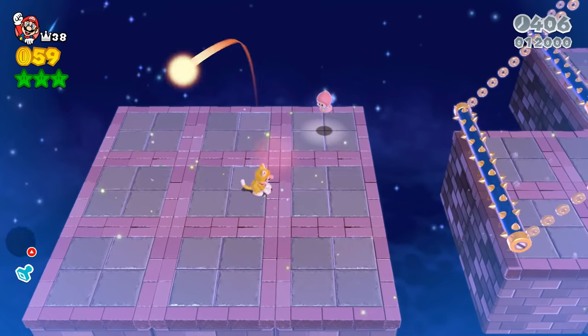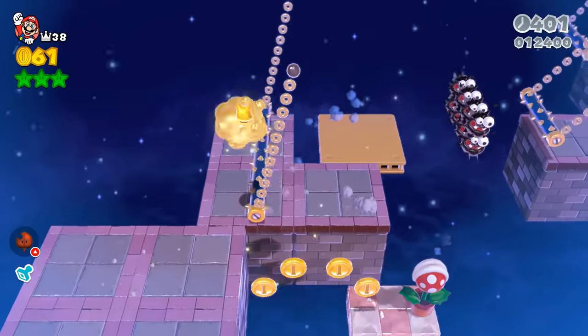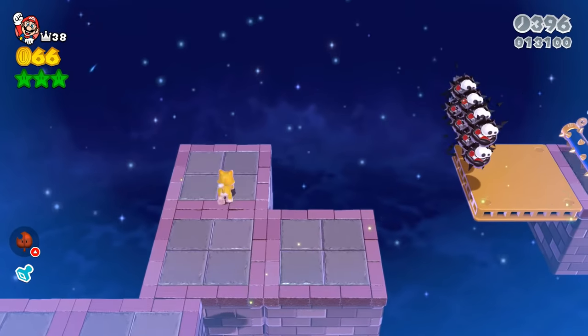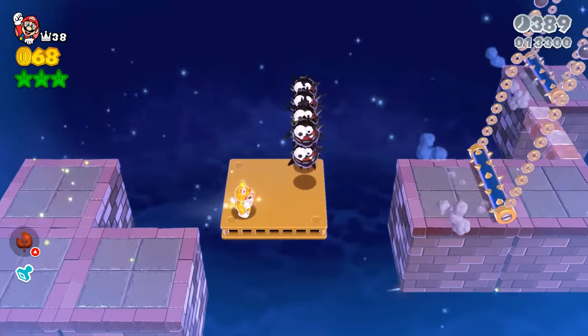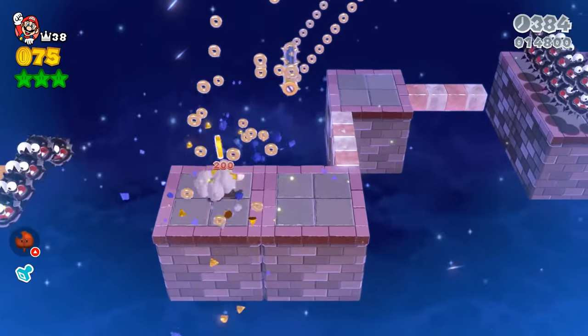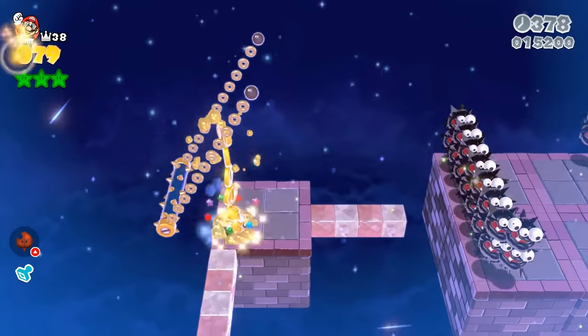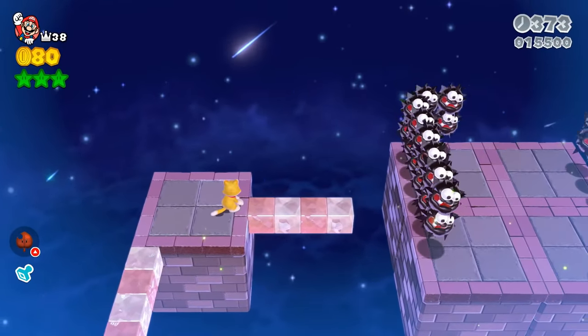Now you'll want to switch to the Lucky Bell. This section intends for you to use a Piranha Plant to jump over these spike bars and fuzzies. However, Lucky Cat Mario is a total solution for that — the spike bars and fuzzies are no match for Lucky Cat Mario. Just ground pound and destroy anything in your path. Spike bar? Not a problem. You can also use the Lucky Cat to clear out fuzzies that get in your way.